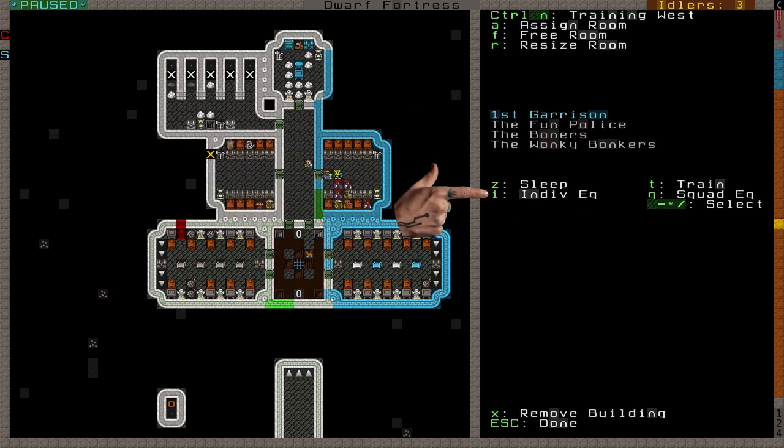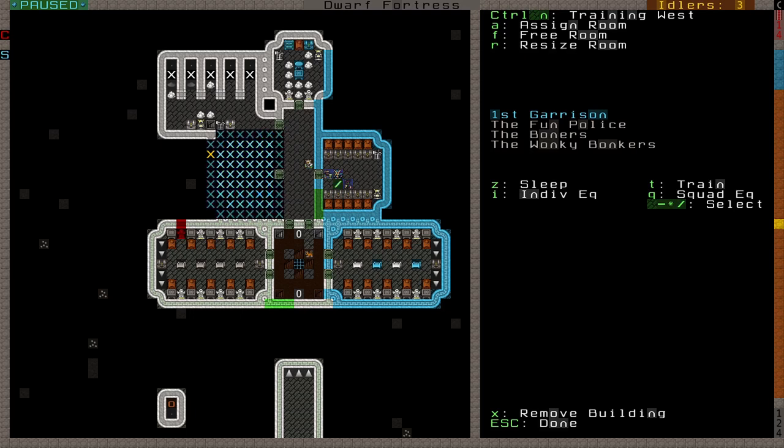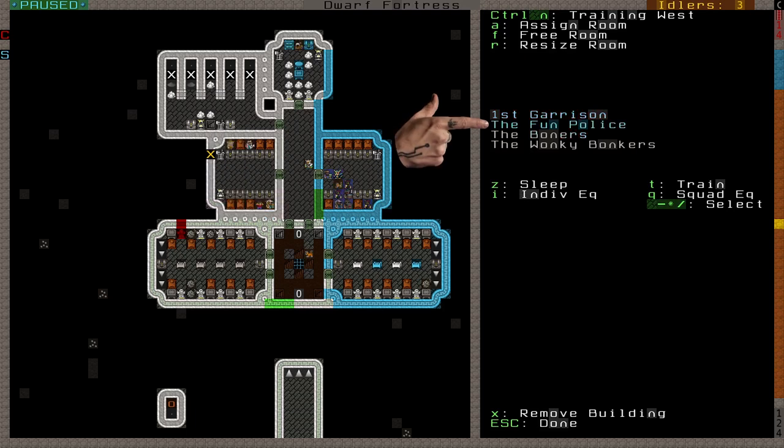The rest of the options is where the magic happens. Not every barracks is used the same way necessarily. You can make different kinds of barracks — one might store personal things, store squad equipment, be used for training, or for sleeping, or any combination of those. The way to define how a barracks gets used is here in its options. Using the plus and minus keys, you can highlight your various squads and choose which squad will use this barracks. Then you can press Z, T, I, and Q to describe how this squad will use the barracks.